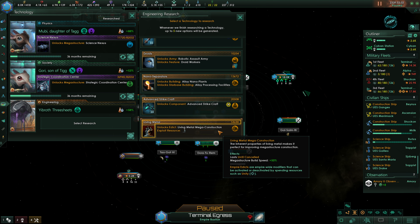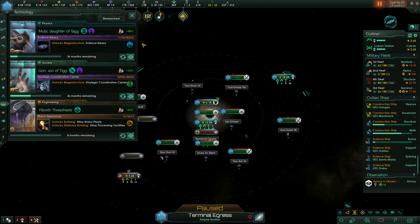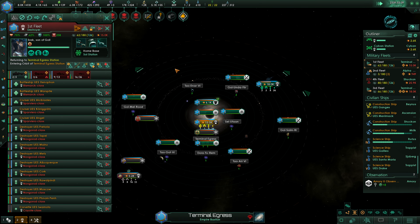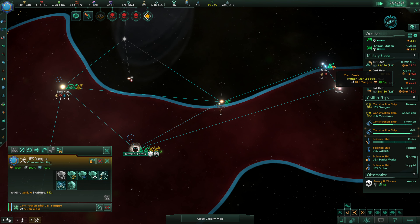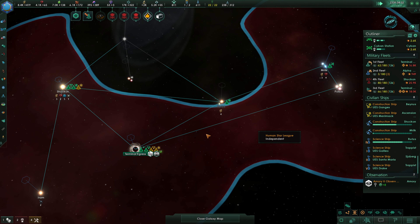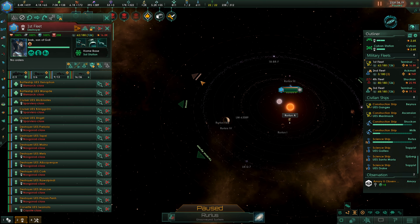What else do we want here? Alloy nano plants — we could definitely grab that. So these repairs are going to finish up soon-ish. We will continue to reinforce. Construction complete — that's beautiful. We'll get those mining stations built. We can't build out here in Rurius just yet, after all. The first fleet is nearly done repairing — it is now done repairing. We're going to take it and position it here.